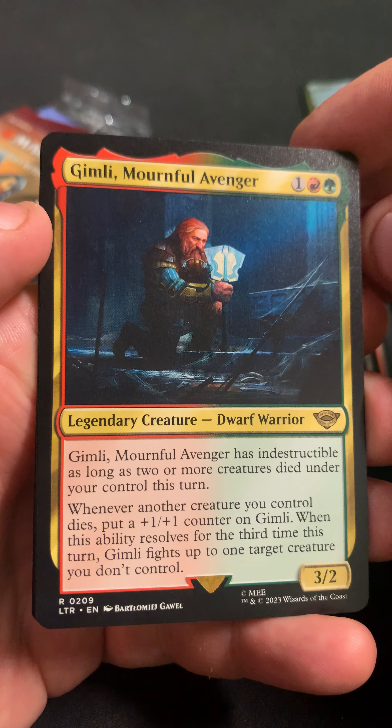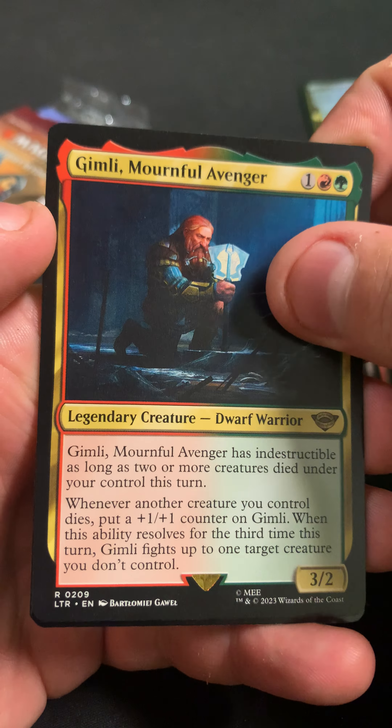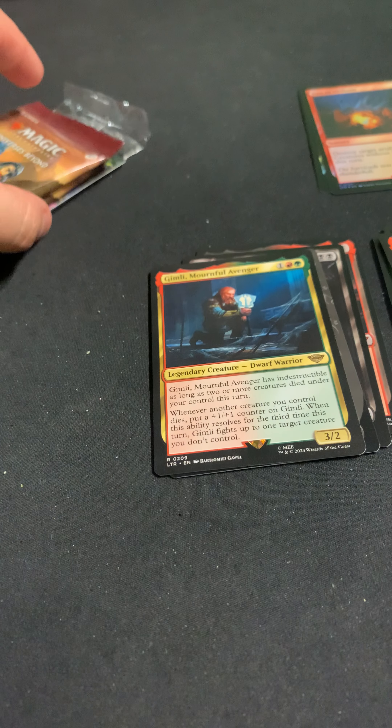We got Gimli Mournful Avenger as a rare, and Fire of Orthont. And a swamp, map, and a stupid ad card.